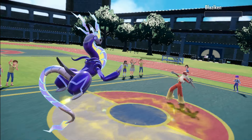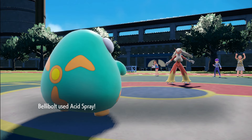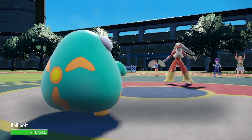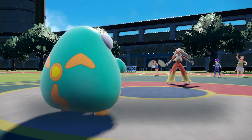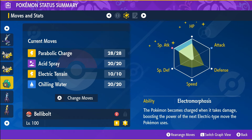If you don't have Miraidon or prefer not to use any legendaries, then go with Bellibolt. Bellibolt can lower the target's special defense with Acid Spray and the attack stat with Chilling Water. Use Reflect for defense coverage and attack with Parabolic Charge while restoring Bellibolt's HP. Use the ability Electro Morphosis.